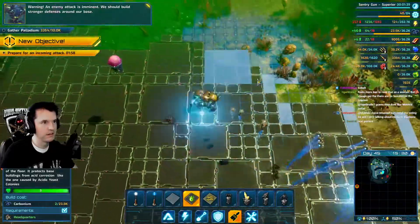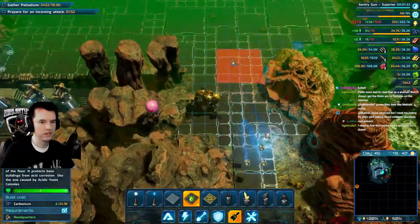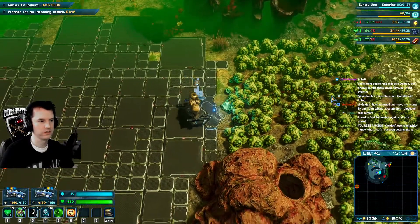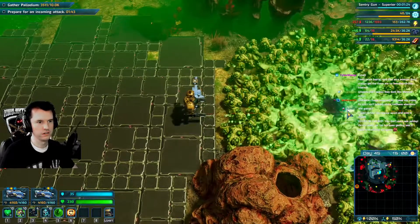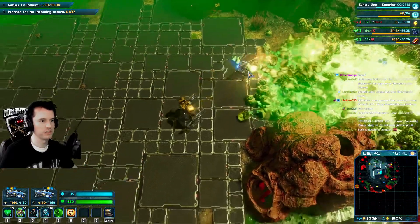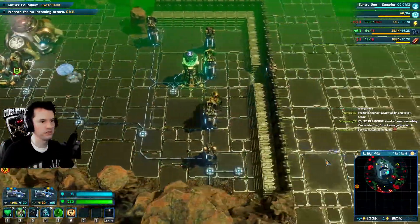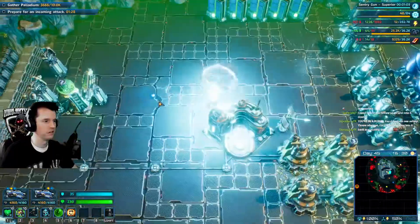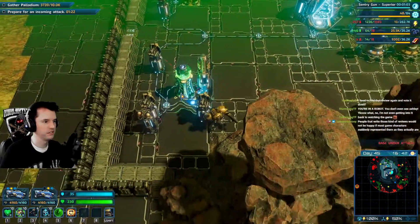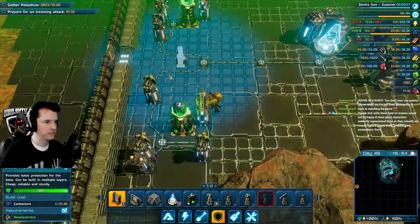Warning: an enemy attack is imminent. We should build stronger defenses around our base. Which direction? It's coming from the west. I got the seed thing. I'm just gonna leave that there, work on pushing that stuff back. Oh, that reminds me - I did not make teleporters. I feel like I've built pretty well over here. Might be okay as is.